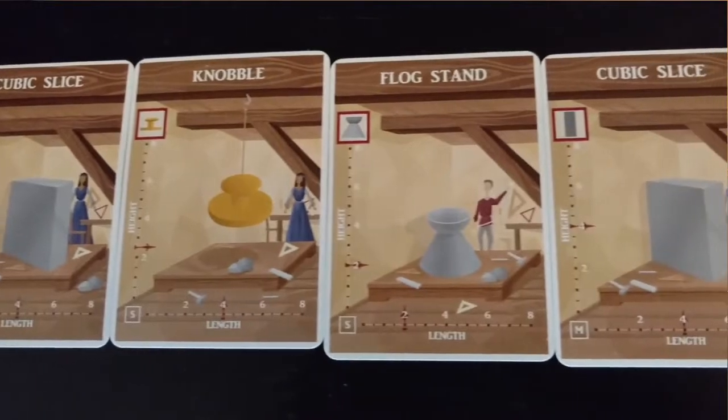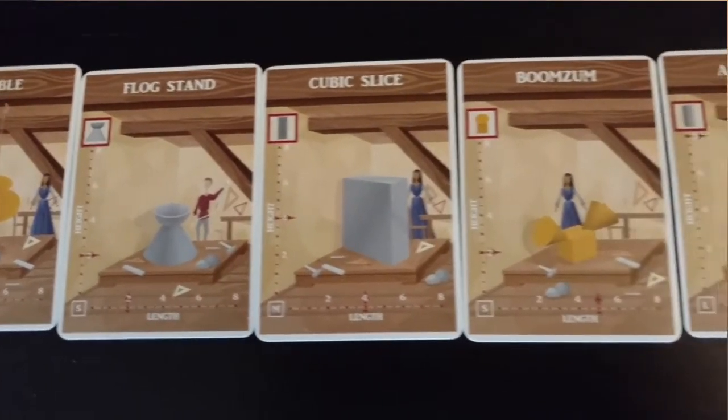Briefly, how the game works: there's a deck of cards. Everybody gets seven cards and you draft — you take one card, hand your hand over to the person on your left, go in a circle, and continue until everybody's got a hand of seven cards. Those are the seven pieces you're going to be using in the first round. It's not a free-for-all; you've got seven specific pieces each round, and there's two rounds in the game.